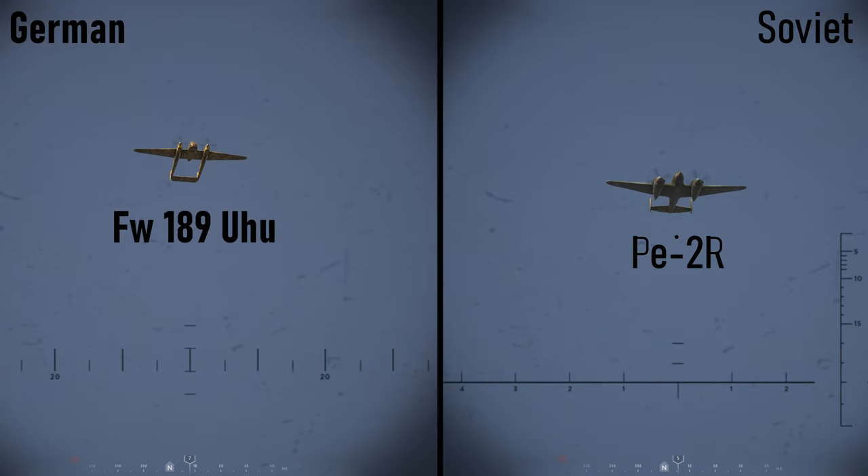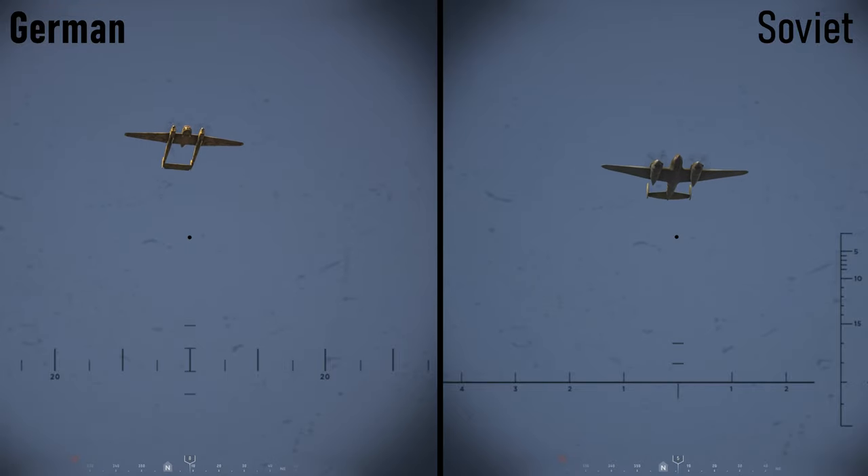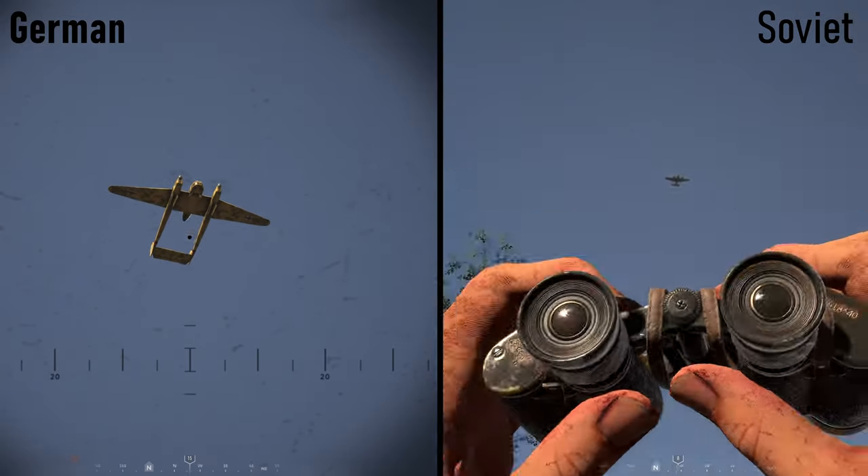The Germans use the FW 189 Uhu — not sure if it's the A1 or A2 variant. The Soviets use the PE-2R; I got that info straight from the devs, so it is the R variant. There are lots of differences here, especially in wing shape and tail section shape. Big color differences too. Also note that these planes are at a higher altitude.